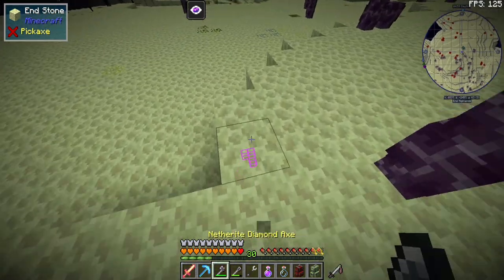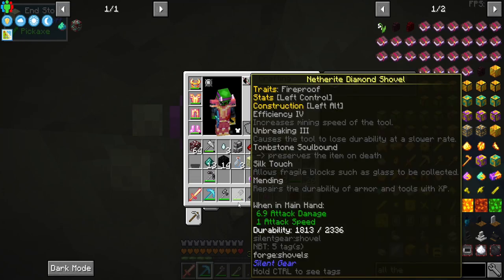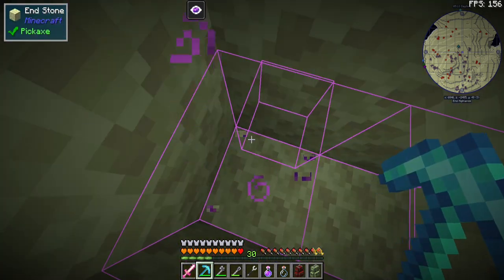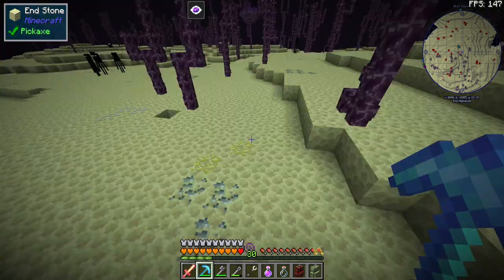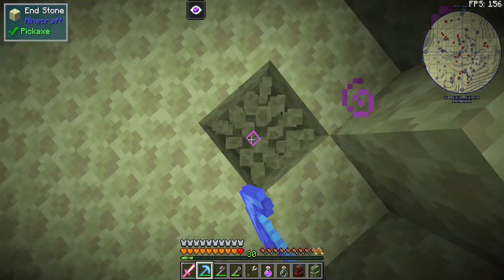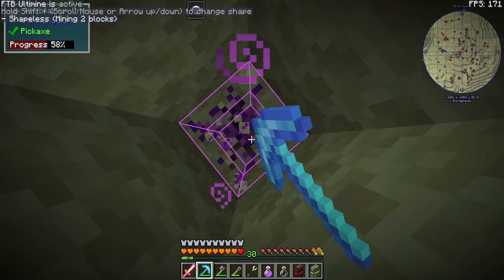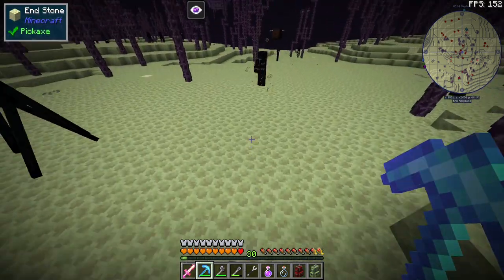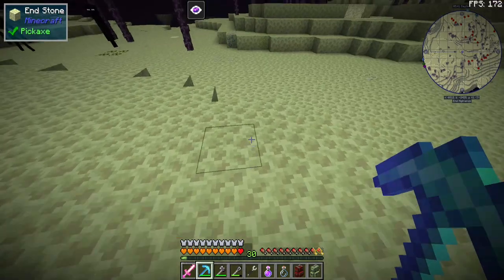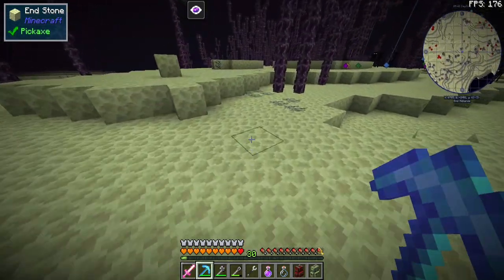All right, so we've got some unobtainium here, which is very good, and I do have Fortune III on this. Here we go — here's our unobtainium. Beautiful. Are you still there? Nope, you're gone. We didn't find any more there. Oh, here we go — we got one! We're going to be getting as much of this stuff as we can. I'm going to be running around doing this for a little bit and I will be back soon.